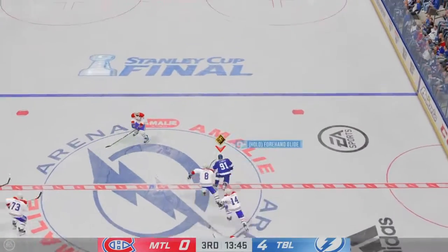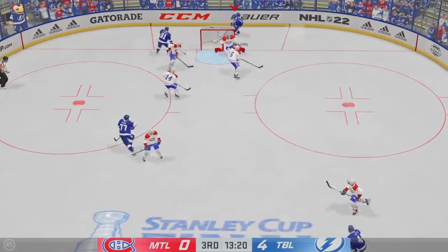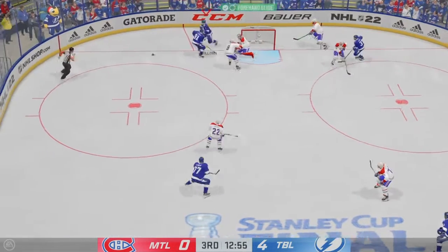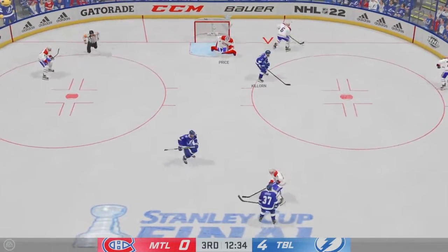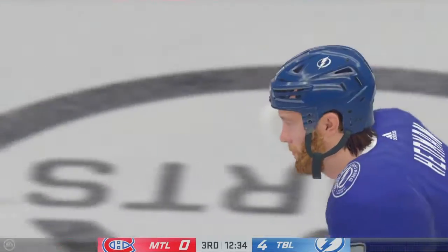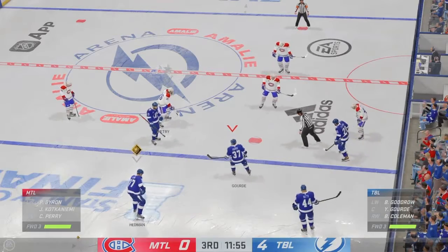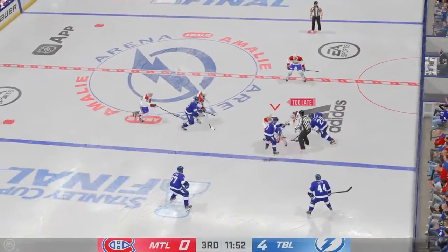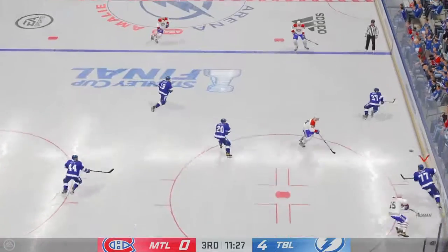Stamkos, Stamkos! You kick yourself after you miss a chance like that. The circle around the puck is smaller - I noticed that when watching gameplay videos. I do like the circle. The goaltender is now faster across the crease, which is good.